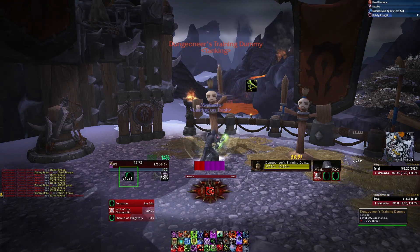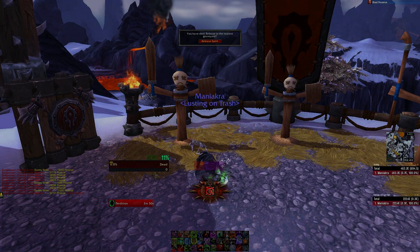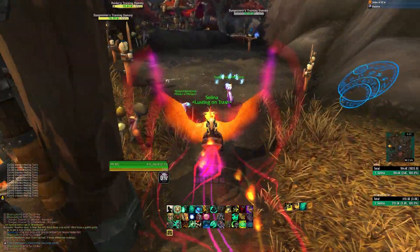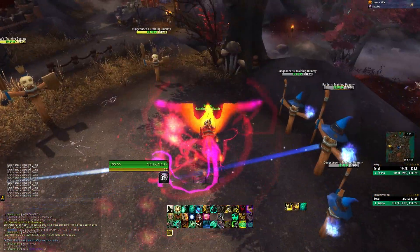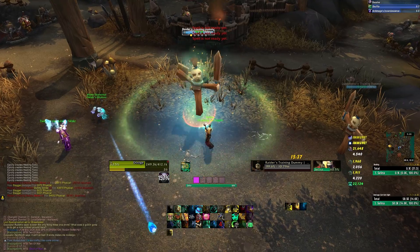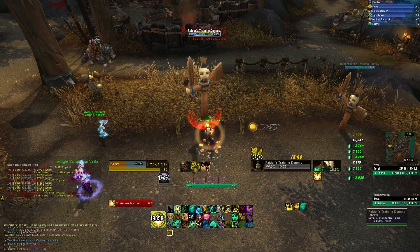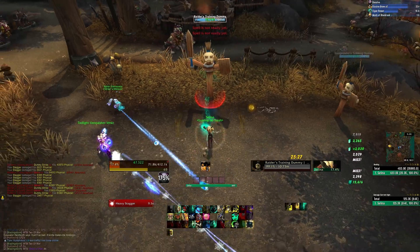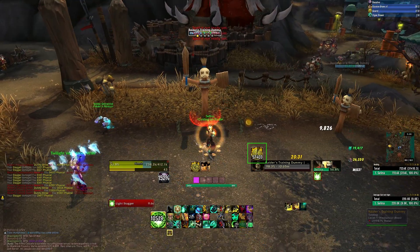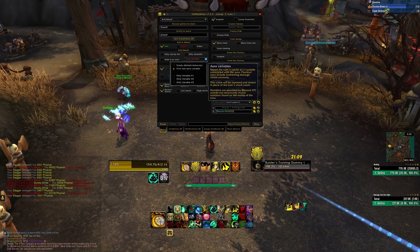There we go — 21,000, 20,000 — that's how much health I needed to be healed back up before I was back to life. Now I wanted to show another example applying this to a different class. I took the same concepts and applied them to my Monk. When I pop Guard, you can see the value being displayed above my target frame and it updates dynamically — 67,000, 57,000, 46,000. All I did was set Aura Variables to First Non-Zero Variable.